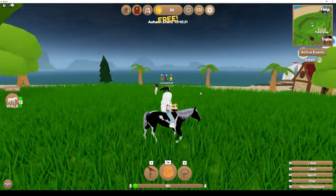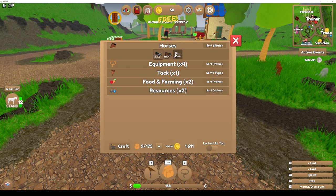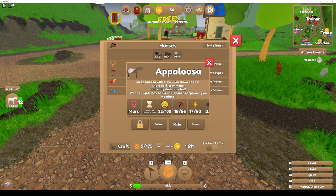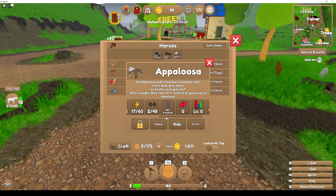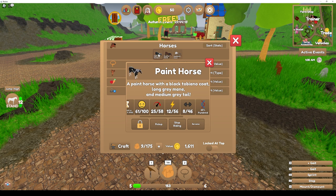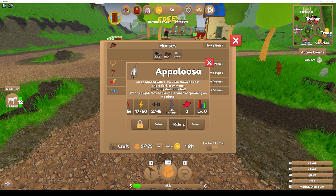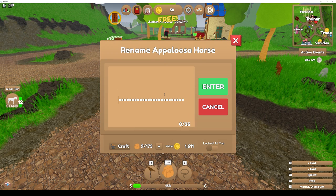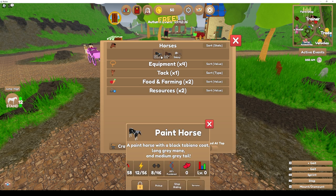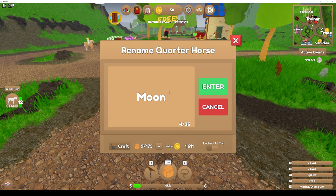I wonder how I get a foal. Where are my horses — is there a barn? I've caught three now. Oh, they're just in my backpack — that's cool. My Appaloosa is a mare. It shows when she was caught, her mood, her speed, all kinds of stats. This is a quarter horse — she's a little bit faster and 95% purebred, while this one's 50%. You can make all kinds of crosses with different purities of breed. I wonder if the breeds actually change look. For now we'll name the Appaloosa Sassy, the paint horse Magic since he's my first, and this quarter horse Moon.